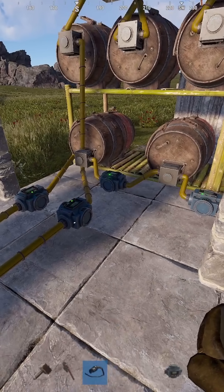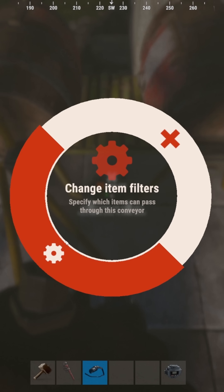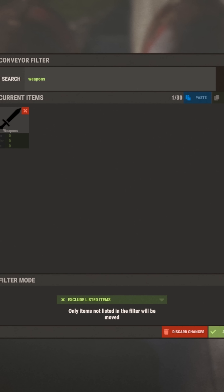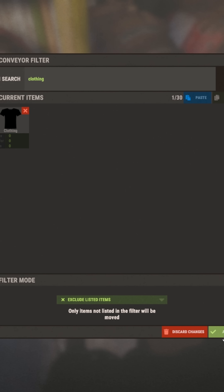Now to get these organized in loot, all you need to do is interact with an industrial conveyor. Change your item filters to whatever you want — in this case I'm going to go with weapons. Select that, change this to exclude the listed items, and click apply. This one I'm going to set to clothing. Exclude listed item and hit apply.